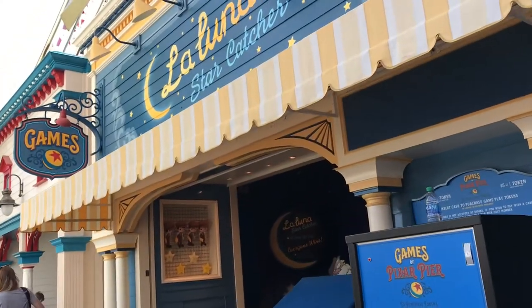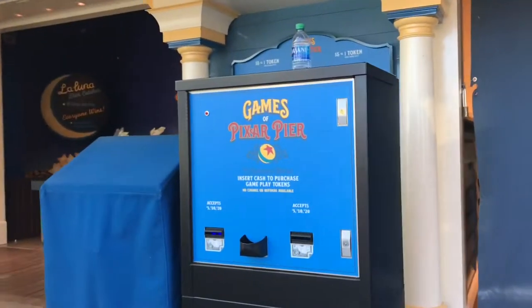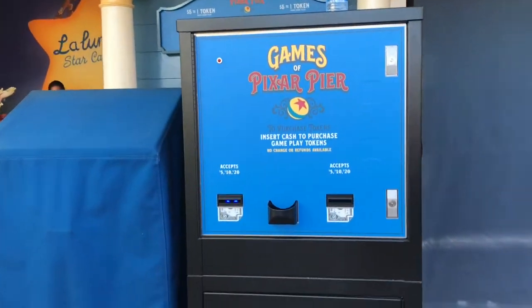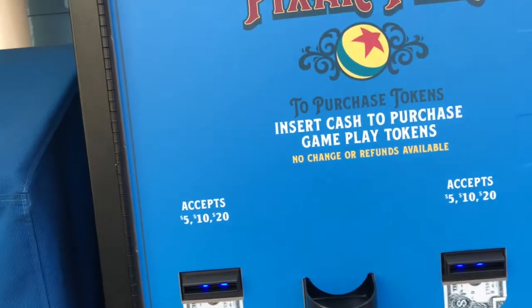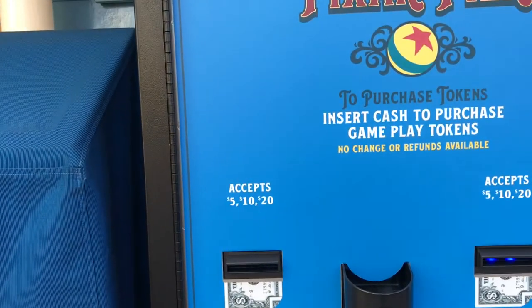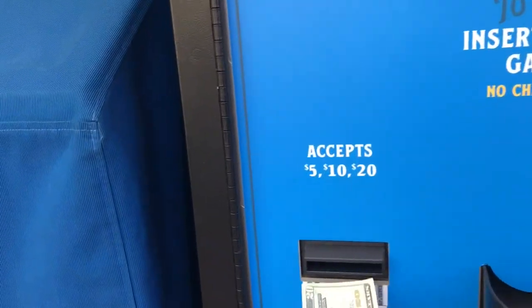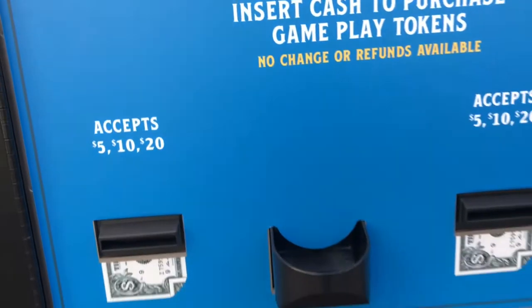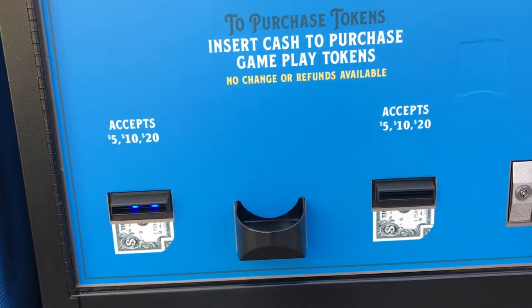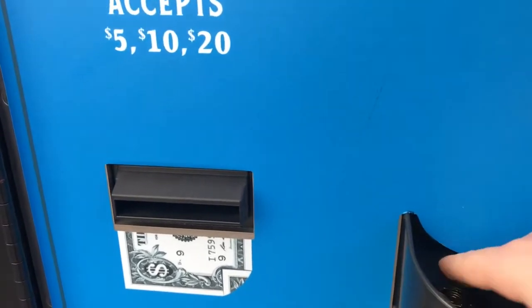Hello everybody, welcome back to Disney Parks Now. Today I'm going to be playing the games at Pixar Pier. To start off, you have to get your tokens. Each token is worth $5, so you put a $5 bill in and get one token. A $10 bill gets you two tokens, and a $20 bill gets you four tokens. I'm going to put in a $20 bill and get all my tokens.